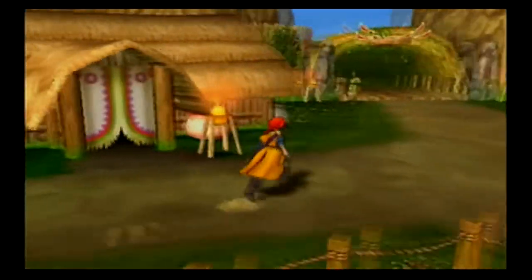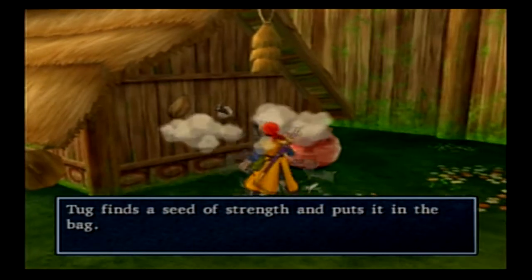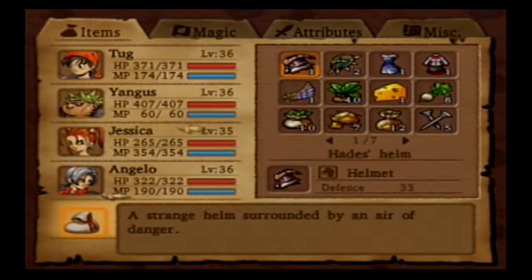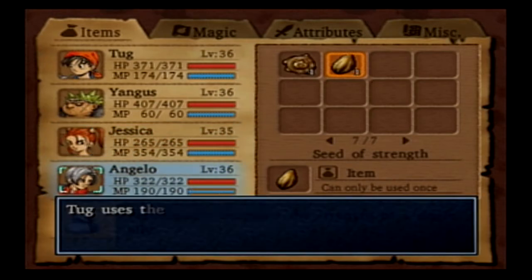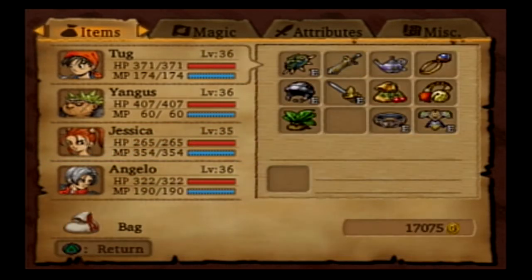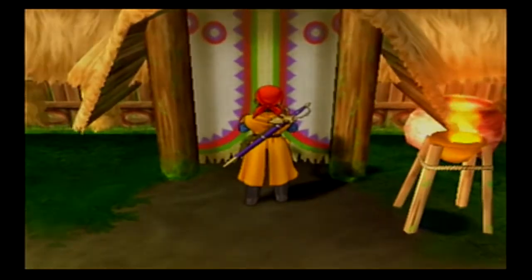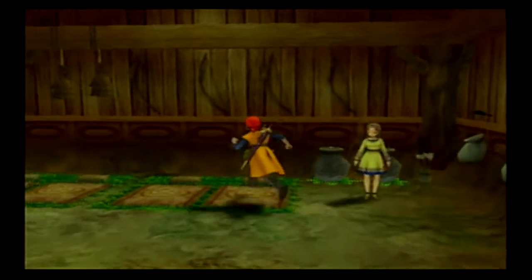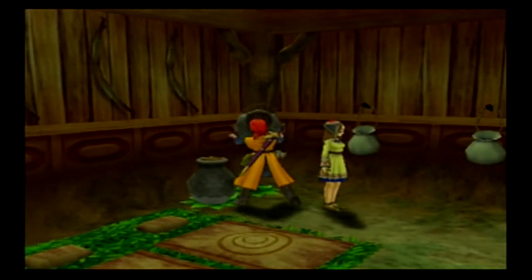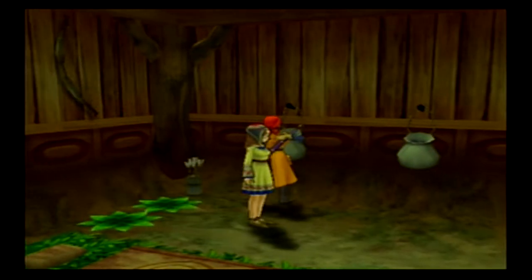We're starting near the entrance here. I passed up these pots when I came in — going to go ahead and give that seed of strength to Angelo, give him a little bit of a power boost. Now let's start looking into each of these houses — or maybe huts. Opened the door and got a piece of red mold and waterweed mold. Let's see if there's anything in these bags.